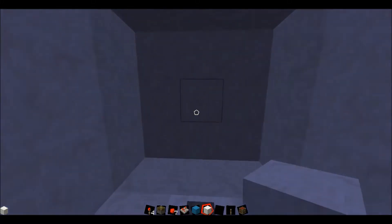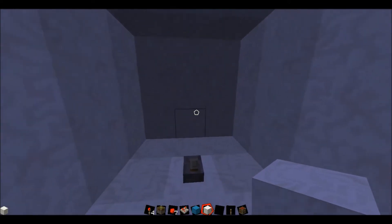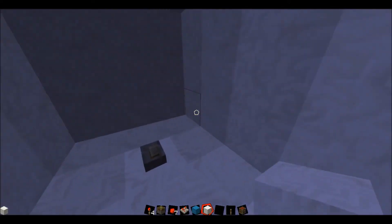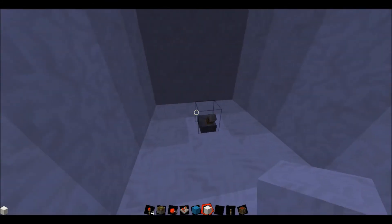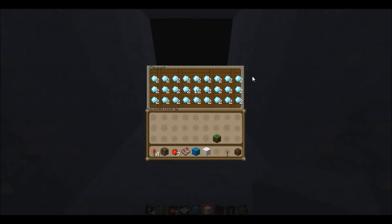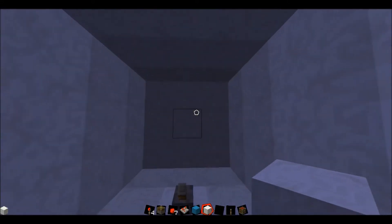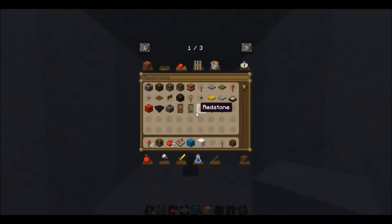Hey guys, this is Pimped Assassin here and today I'm going to show you a 3x3 hidden piston door tutorial, which can be placed in a hallway or anything else you want, but it has to have a 3x3 basis. Like this — just press this button, all the blocks go away, enter your chest, diamonds, whatever you want, go back out, close the door, walk out and walk away. So hold on tight while I show you how to do this.